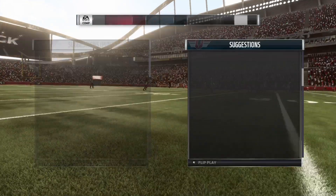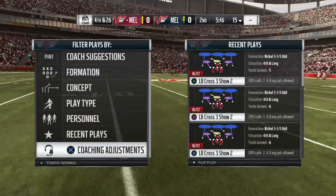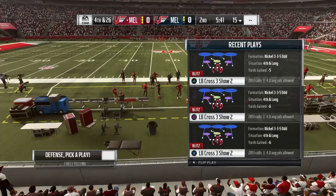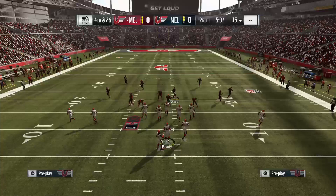I know a lot of people are still running 335 Odd in Weekend League, but what I've seen is they're not running it correctly. Because they can't contain, they're just standing back and praying for the looper to come or the block shed. I'm just trying to help you guys free up one of your rushers to come in free.